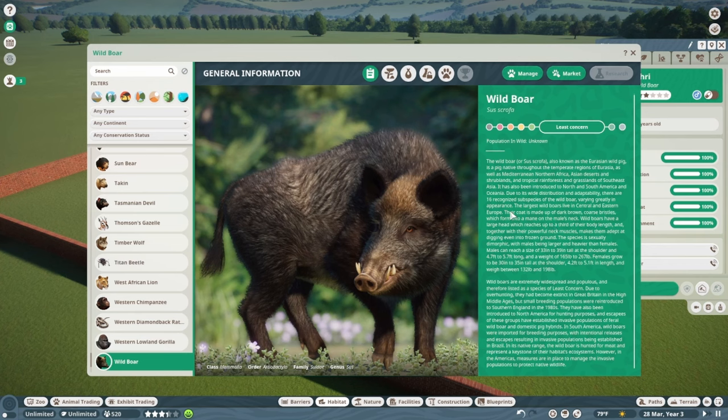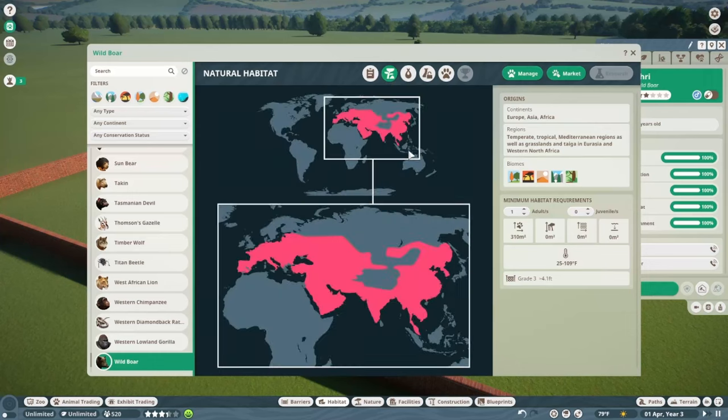In its native range, the Wild Boar is hunted for meat and represents a keystone of its habitat's ecosystem. In the Americas, measures are in place to manage invasive populations — you see videos of guys in helicopters with mini-guns, good old boys having a good time, but it's a real serious issue. You'll need a 310-meter land requirement, and a grade 3 fence. The space increase per additional animal isn't too bad.